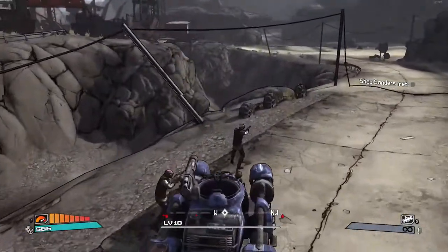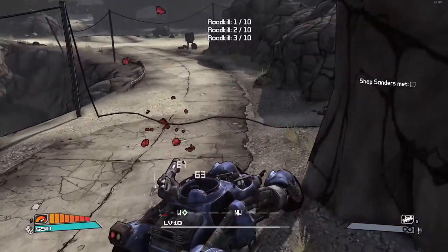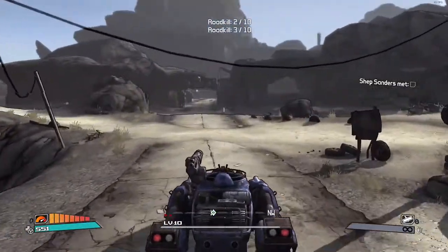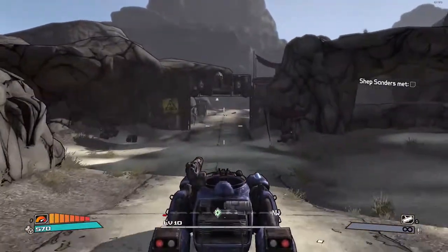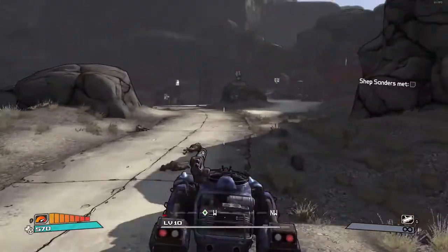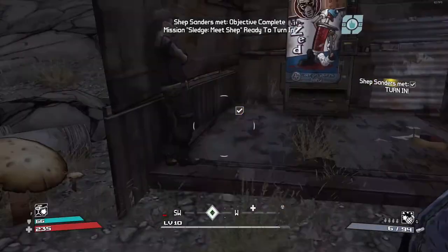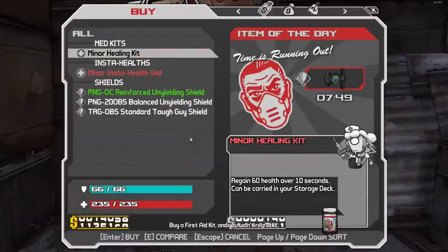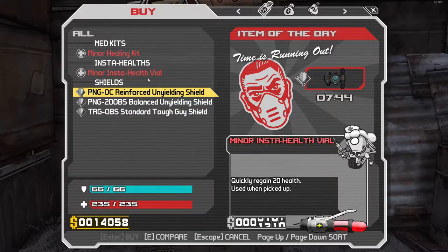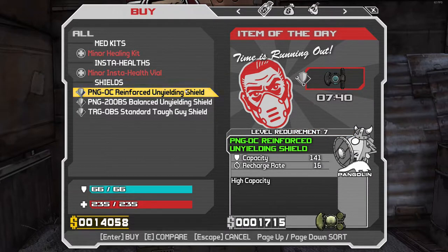Kill them all. There's this one particular chest I run into a little bit later on — in the Sledge area, close to where you fight him. There's always a chest in there that has a high chance for me — every time I open this chest I get a legendary weapon out of it. It's not guaranteed of course, but I've been lucky enough to always get something out of it.